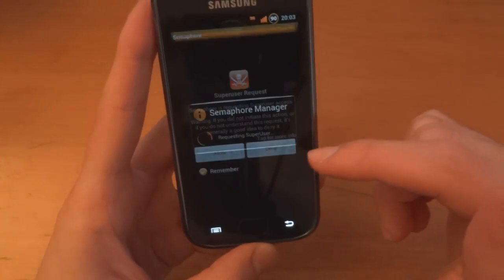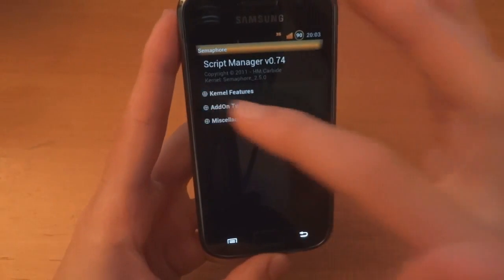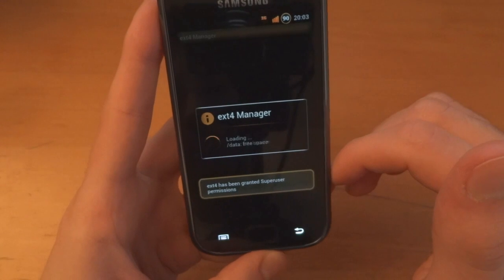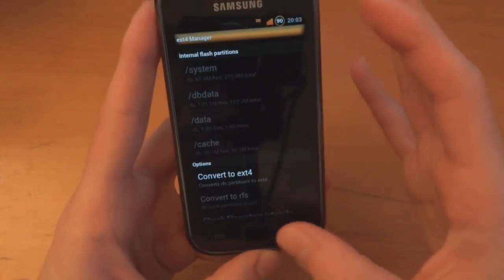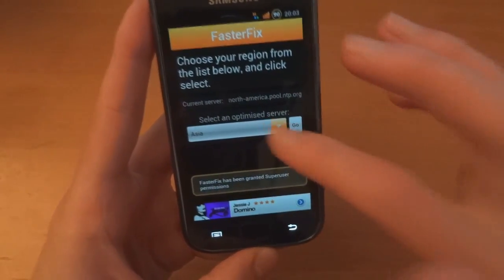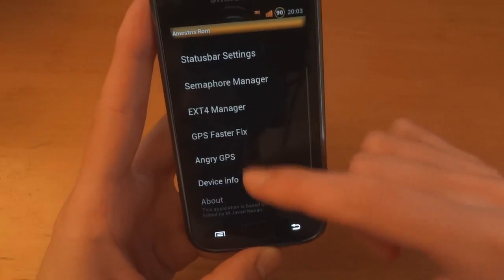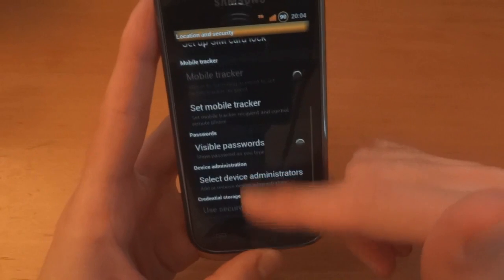Semaphore manager — let's allow superuser. There you go. So the semaphore app — you can overclock and whatnot. Ext4 manager — at the moment we're on RFS, so I will convert to ext4, but I'll do that after. GPS faster fix — let's allow that as well. You can choose where you are, so I'm in Europe. France, even better. Done. The GPS is optimised now. Angry GPS — you can see your GPS settings.